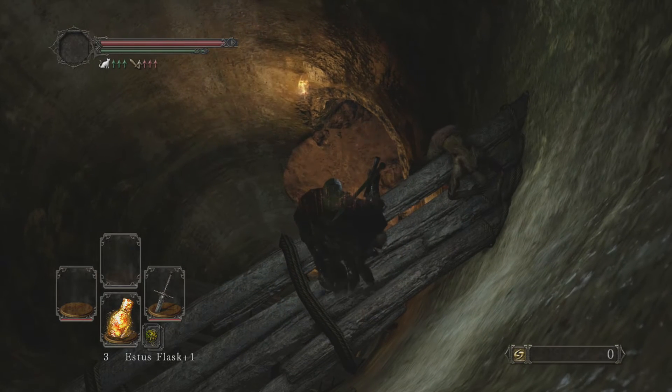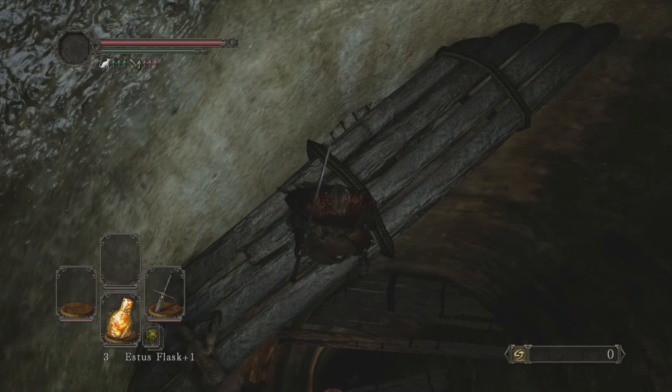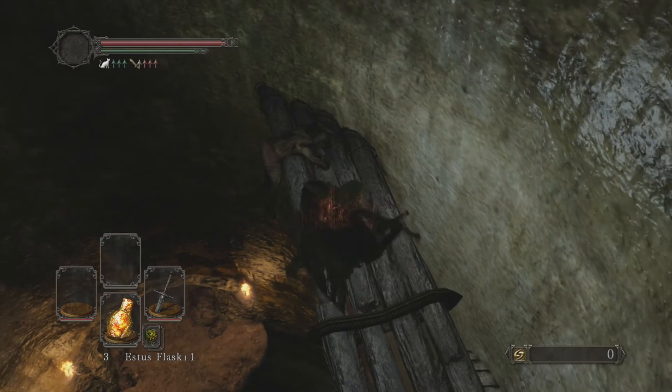From here, you have two options. You can jump right down there, and there's a bonfire, and it goes into an area called No Man's Wharf, where you can drop straight down. There'll be a door that you can't open, but from there you can keep going down into another area called the Gutter.